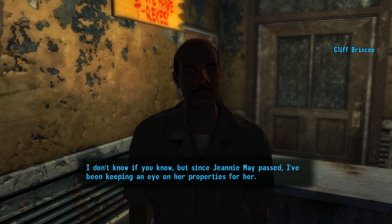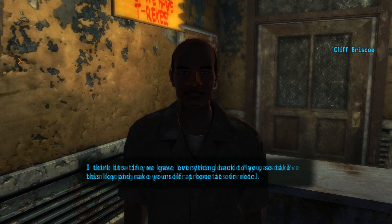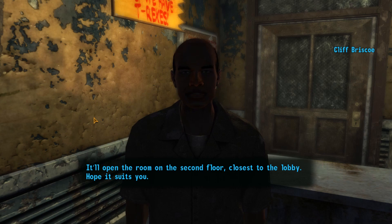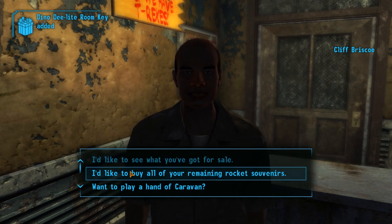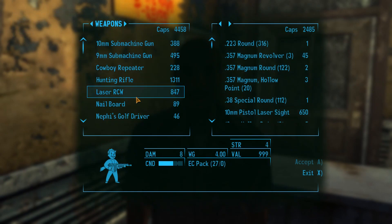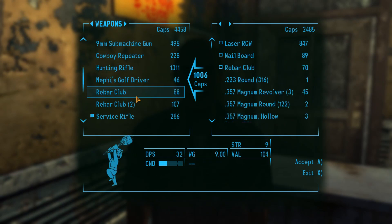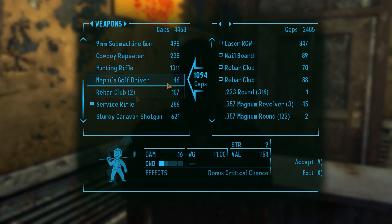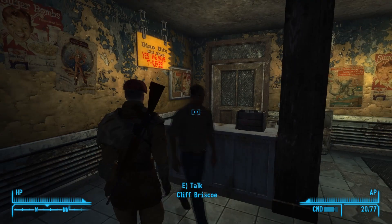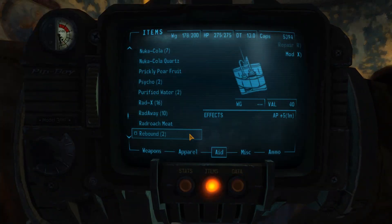Since Jeannie Mae passed, I've been keeping an eye on her properties. I think it's time we gave everything back to you, so take this key and make yourself at home at our motel. It'll open the room on the second floor, closest to the lobby. I swear you could tell him that you killed her, but I can't do it right now. So we're gonna go ahead and sell all this crap and repair the rebar clubs.